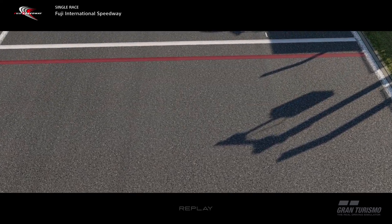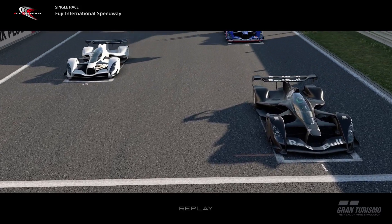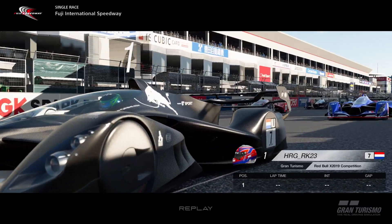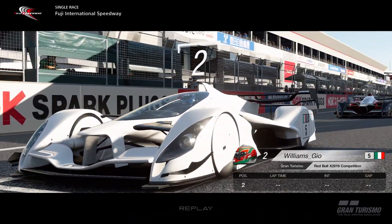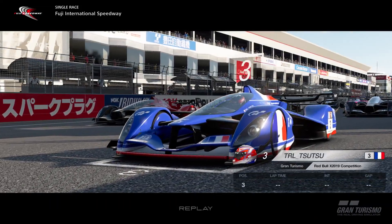Welcome back to another video on the channel. Today we're back on GT Sport with the FIA Nations race at Fuji in the X2019. For this race I've had to use the replay footage because we forgot to record it while live streaming. I did download the MP4 file but it wasn't good enough quality — only 720p — so I decided to use the replay footage instead.